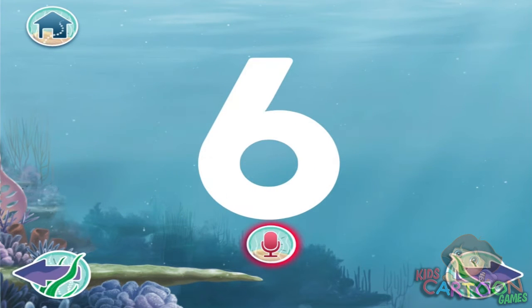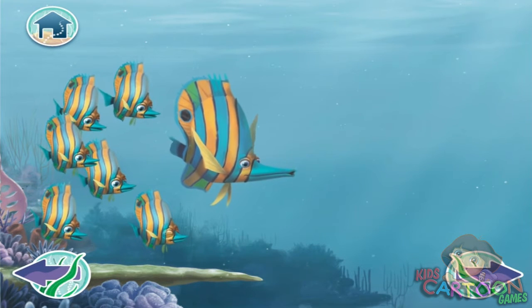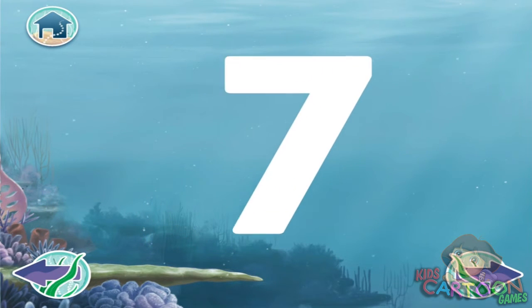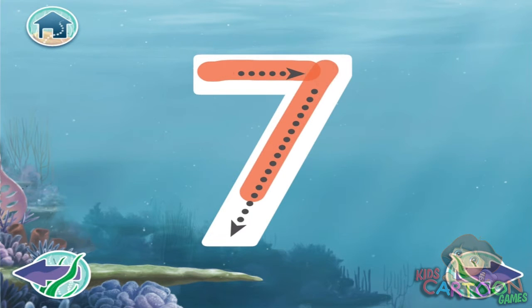Now it's your turn. Press the red button and say — Count seven guests. One. Two. Three. Four. Five. Six. Seven. Use your finger to trace the number. Seven guests.